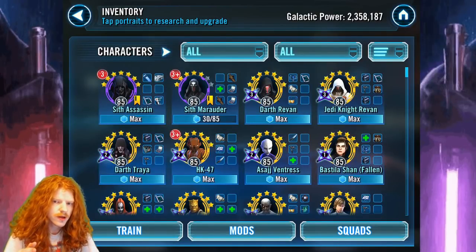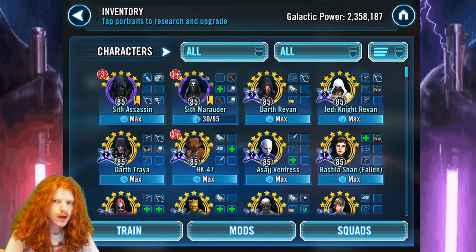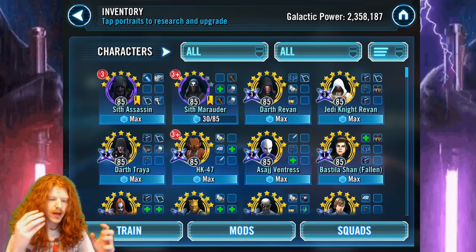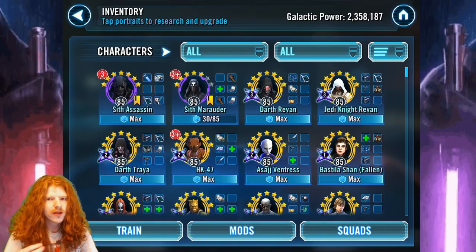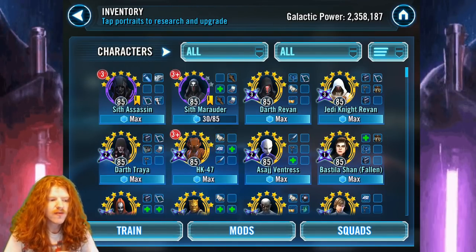I wanted to slip this in here real quick. Don't whale out at all on characters like C-3PO or Chewbacca - characters that come back very quickly. Even Palpatine and Yoda come back like every couple of months and you can unlock them at five stars. There's really no point to spending large portions of money to get seven stars the first time around. It's not really going to influence you the way you think it is. Just pick up the five star, put a little bit of gear on them, max it out next time. It's fine.